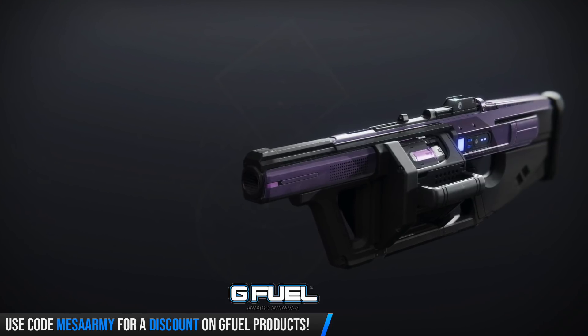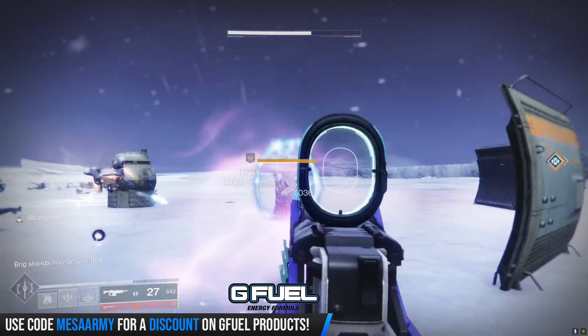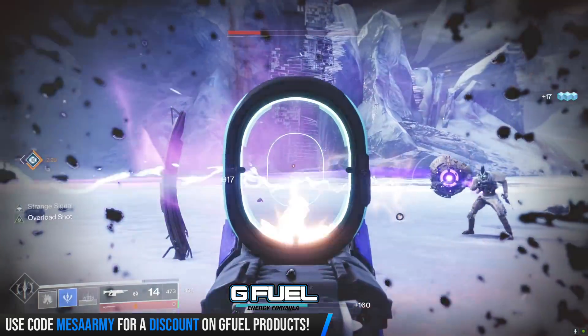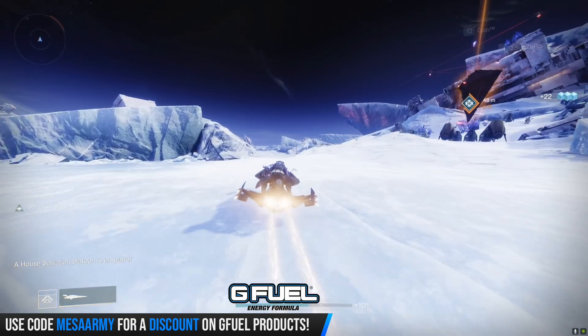We've got a new Gambit grenade launcher — adaptive frame again. I got a roll on this and I've been enjoying it actually. It can roll with Spike Grenades — you should always get Spike Grenades. Perks include Grave Robber, Underdog, Ambitious Assassin, Genesis, Killing Wind, Field Prep, Surplus, Clown Cartridge, Pulse Monitor, and Threat Detector. The final column has Moving Target, Rampage, Unrelenting, Elemental Capacitor, Snapshot Sights, Thresh, Demolitionist, Chain Reaction, and Quick Draw. I definitely want Field Prep and Spike Grenades, and I want to try Chain Reaction — if you get a final blow on a bunch of ads together with a decent blast radius and that perk procs, I think that could be a good combination.